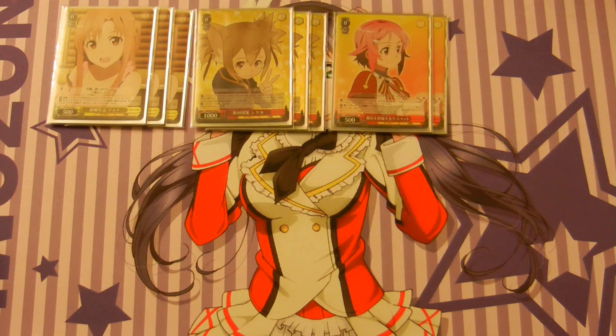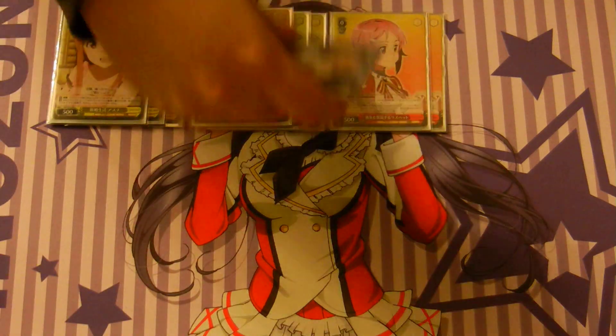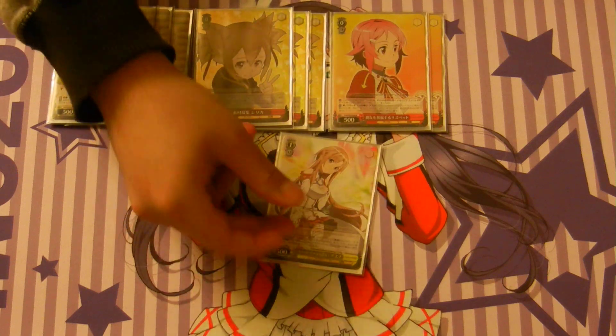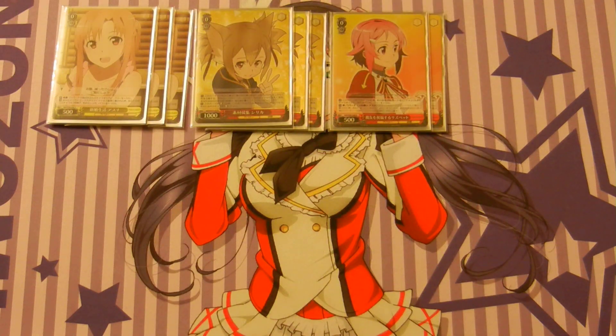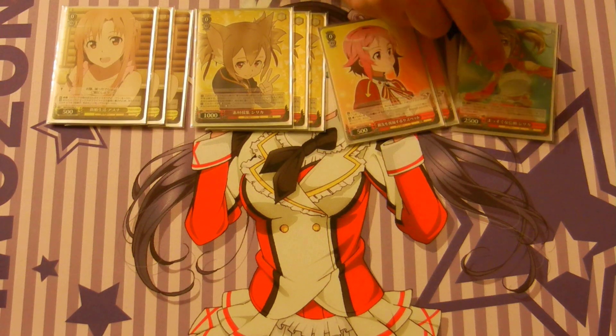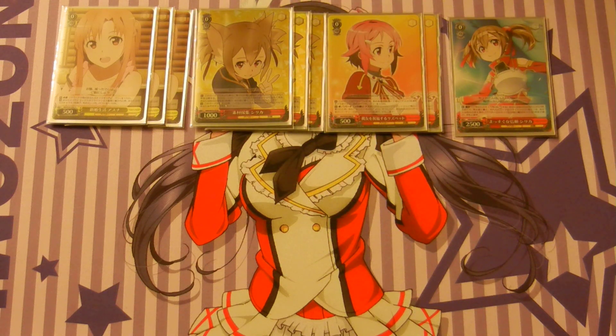We have two of these Lisbeth at 0-0, 500 power. She's a pay 1 bond for the Invites to Party Asuna, which is a level 1. On attack, you can give another Asuna 500 power. One of the Silica Brainstormers from the first set: pay 1, rest 2 characters, and mill the top 4. For every Climax you mill, you can salvage an avatar, net, or familiar character.